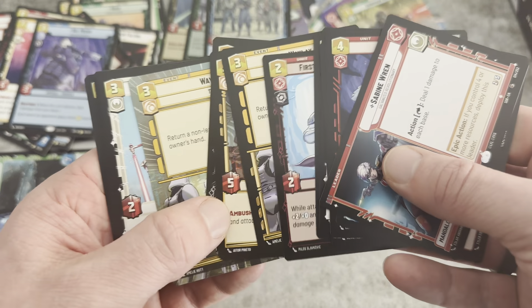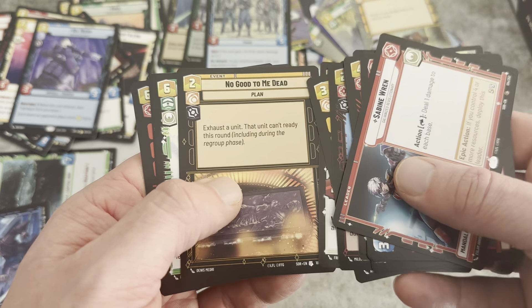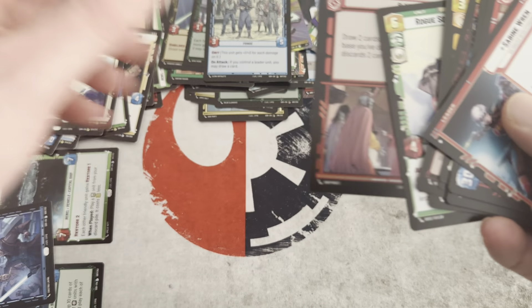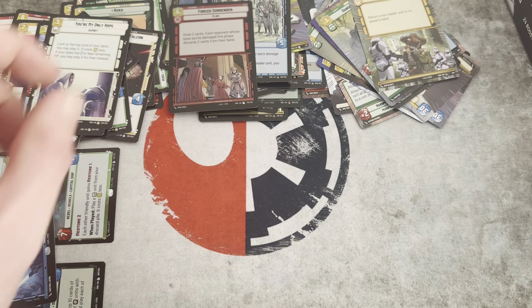Waylay — we have a Borderless and a Non-Borderless one. Rogue Squadron Skirmisher. You're My Only Hope is our Rare, and Force Surrender, which is an Uncommon Foil, is our Foil.